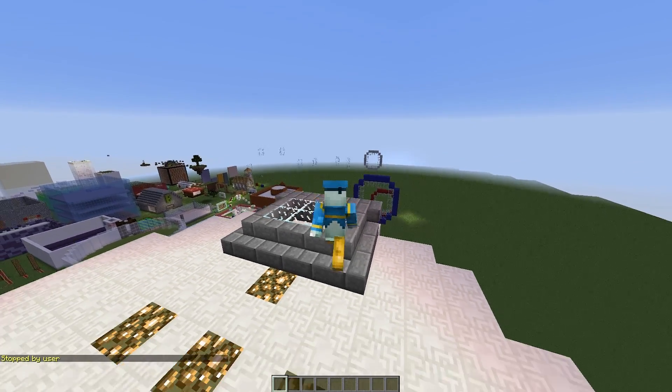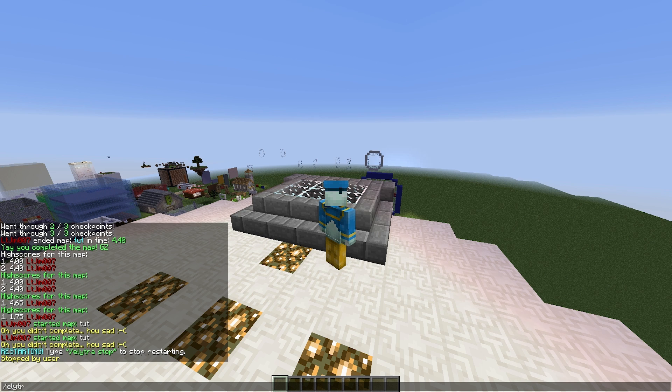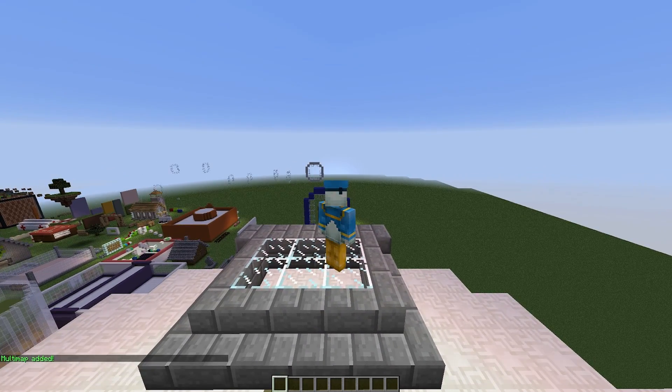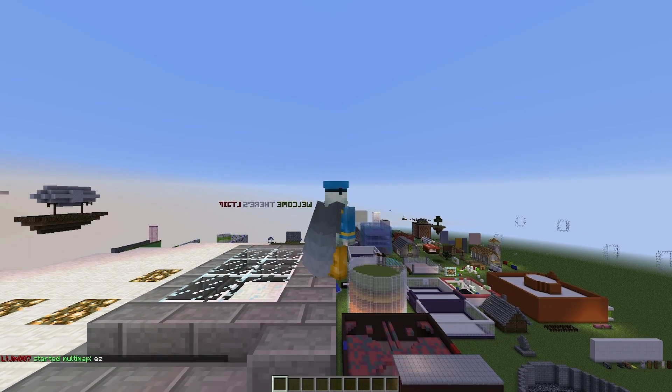Another cool feature is having multi maps - so you complete one and then you move on to another. If we do /elytra multimap and give it a name, let's call it 'EZ', and then list all the maps we want - so let's put 'tut', 'easy', and 'tut1'. Those will be our multi maps. Then if we do /elytra multistart and the name 'EZ', there we go.